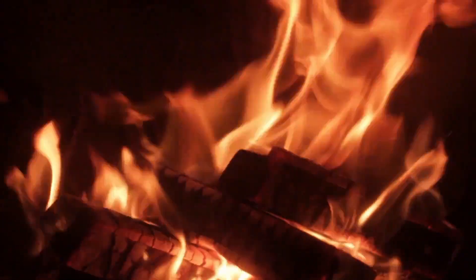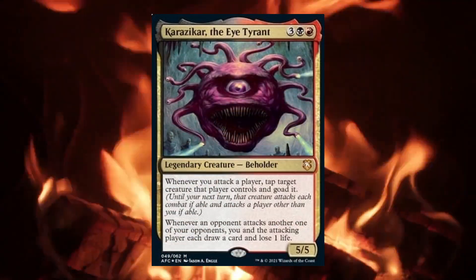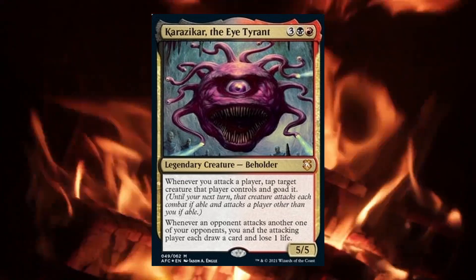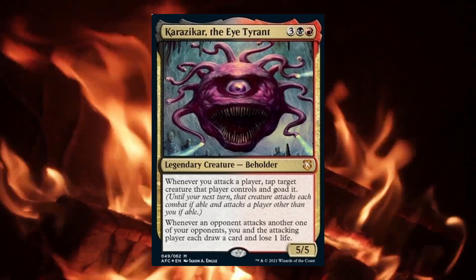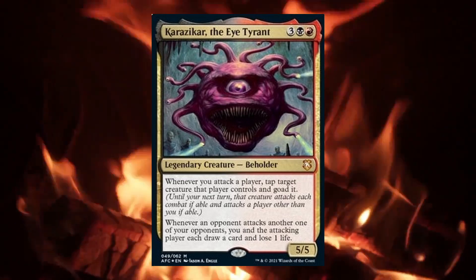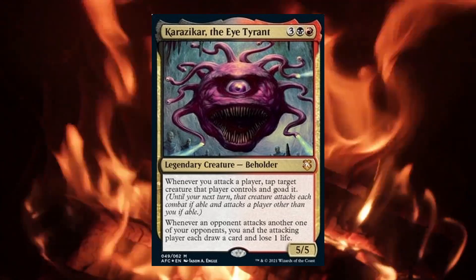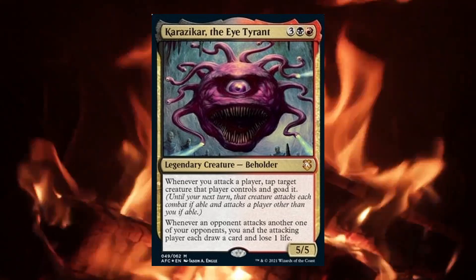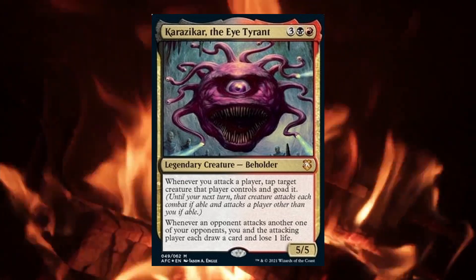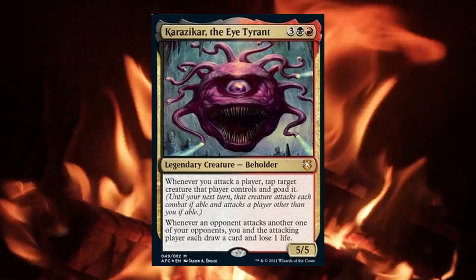What's up guys, Alex here with RedHotMTG and the deck tech I have for you today is Karazikar the Eye Tyrant. It's a 5/5 beholder for 3 black and red that has the ability: whenever you attack a player, tap target creature that player controls and goad it. Whenever an opponent attacks another one of your opponents, you and that player each draw a card and lose one life. This Rakdos commander wants to be attacking and forcing our opponents to attack anybody but us. I'm a big fan of aggressive strategies and this unique commander gives us some card advantage in the command zone and a reason for our opponents not to attack us.